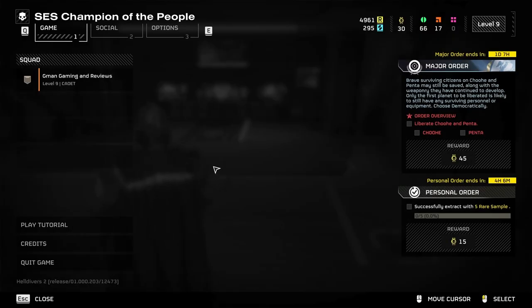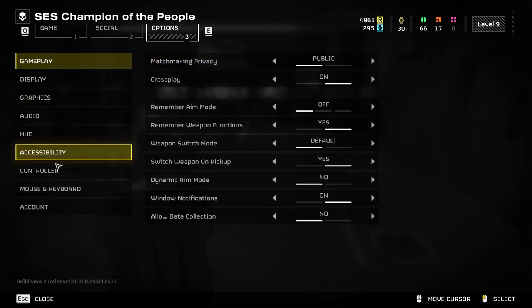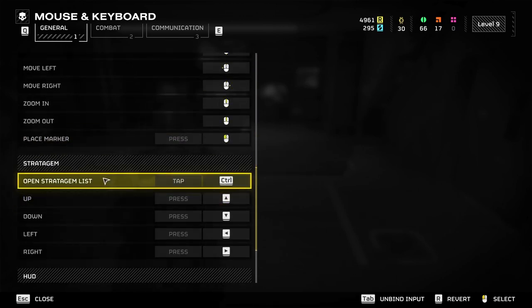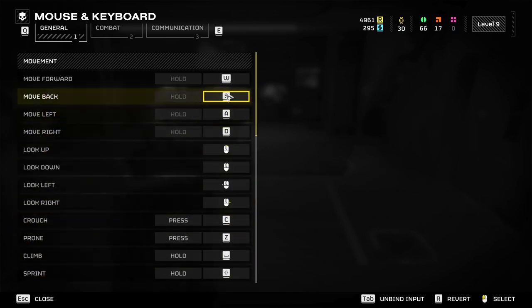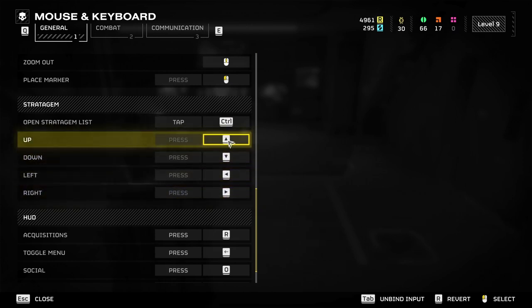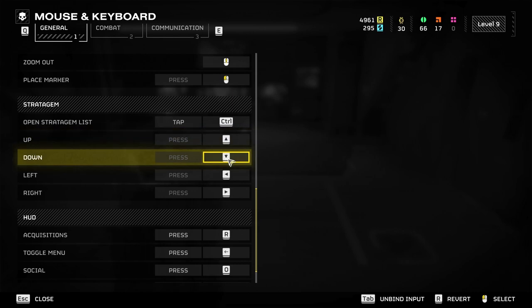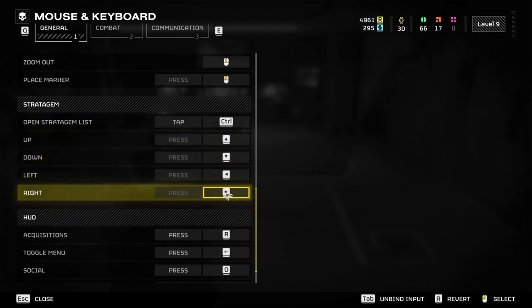The first thing you want to do is hit the Escape key and go into your options. If you're playing on mouse and keyboard, click on mouse and keyboard, then click on change bindings, and go down to stratagem. By default, you'll see that the stratagems are linked to the WASD keys. You want to change this — I recommend changing them to the arrow keys. The reason is that there will be numerous times when you need to call down an orbital bombardment to kill enemies swarming you, and if stratagem keys are tied to WASD, you won't be able to move and call down stratagems at the same time. So it's absolutely vital to remap those stratagem keys away from WASD.